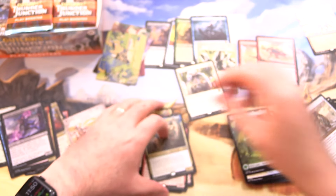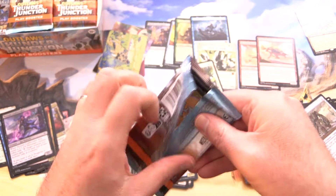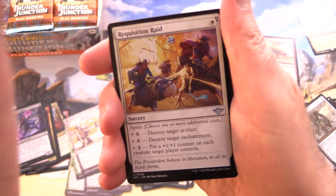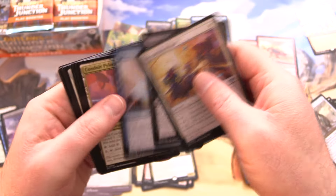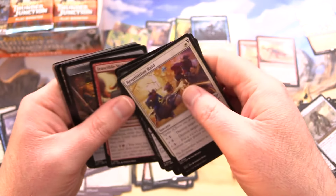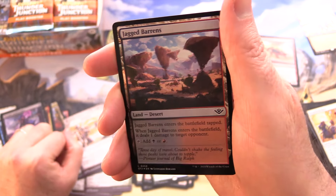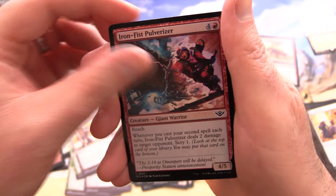I do like these new Play Boosters — they give you the spicy goodness of Set Boosters but you can actually draft with them as well. They honestly had to do something, but they did create the problem initially. We've got Jagged Barrens and Iron Fist Pulverizer — two foils there — along with Savage Smash and Inspiring Vantage.